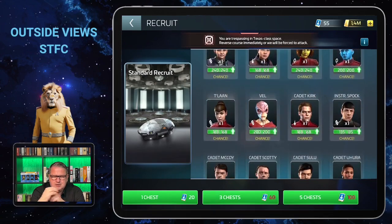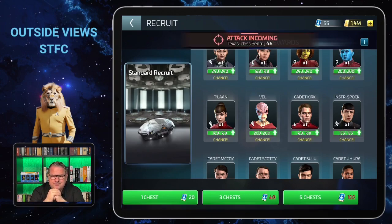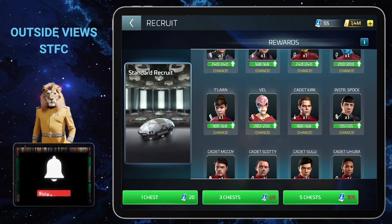That's why it's so easy — not only can you get those tokens more easily than premium or ultra ones, but you can also get the officer shards another way if you don't have the tokens. And there you see Instructor Spock, which is why it's most probable that you'll have him very early in the game.